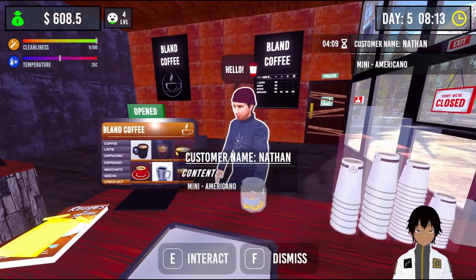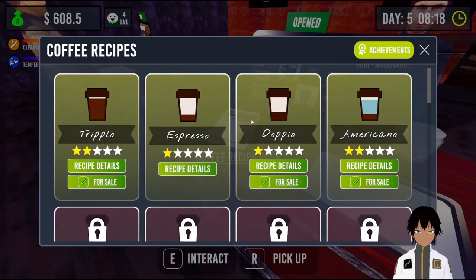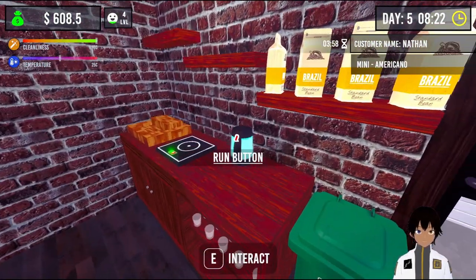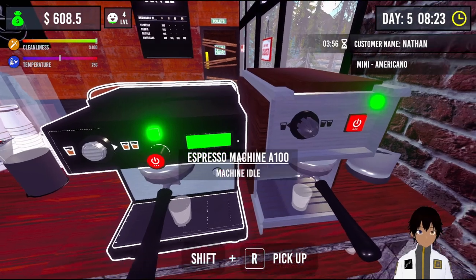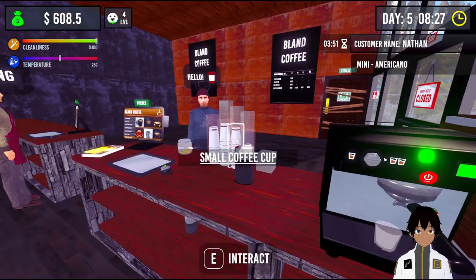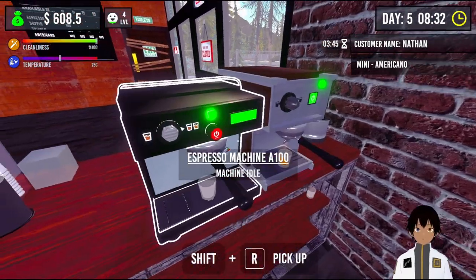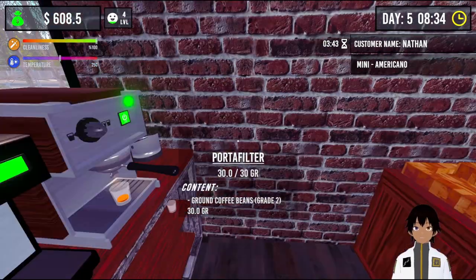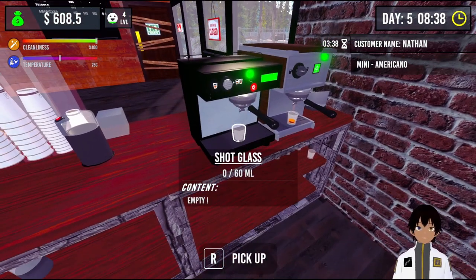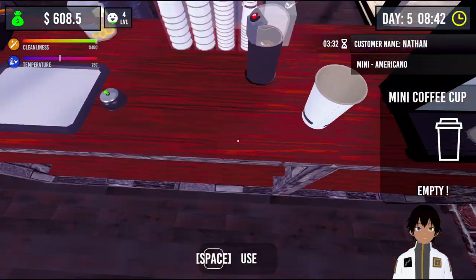Our first customer is Nathan, and they want an Americano and a Mini. Minis are only 30, right? Yes, they are only 30 and the rest is water. We'll have the water on the way. We should only need 30, which means we can just use the single over here. I'm pretty sure we can get water without having to use a kettle, because we can just run the coffee machine — the compressor machine — and it will make a shot of water on itself.